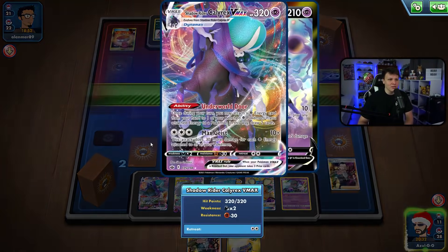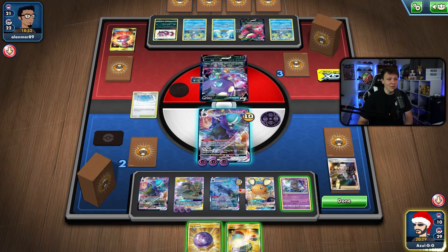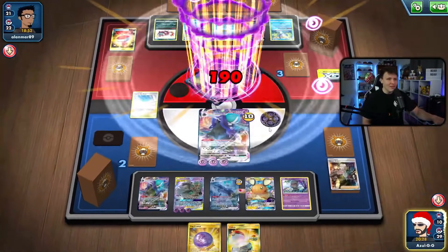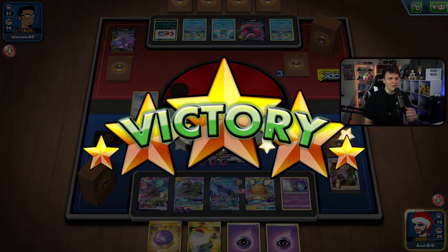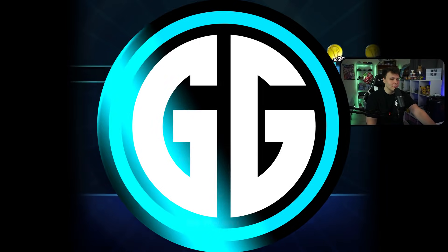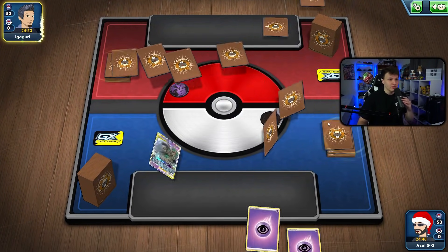We Boss, take out the other Sableye, and we get the win! I did not think the way that one was going — a rough early game, and it looked bad when I got that first KO on my Trevenant with three energy gone — but we managed to pull it back and get the dub.